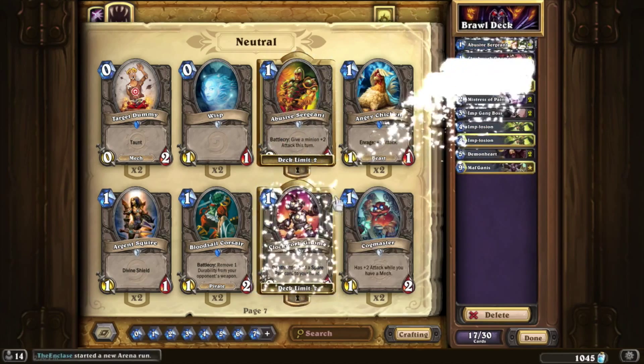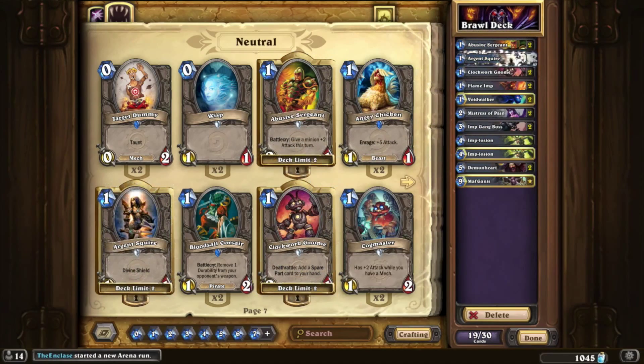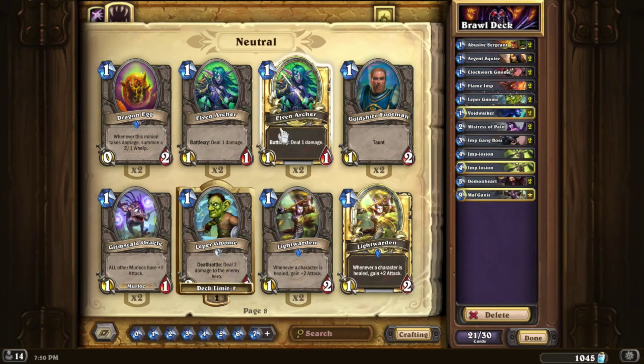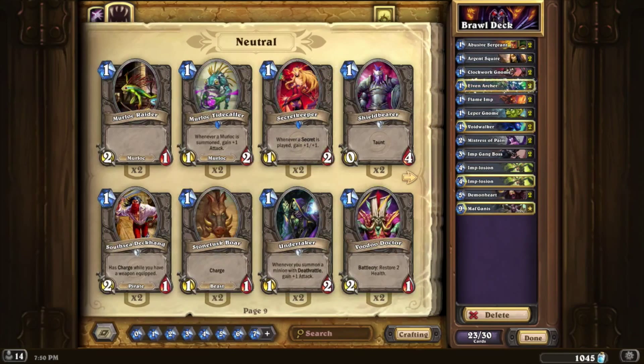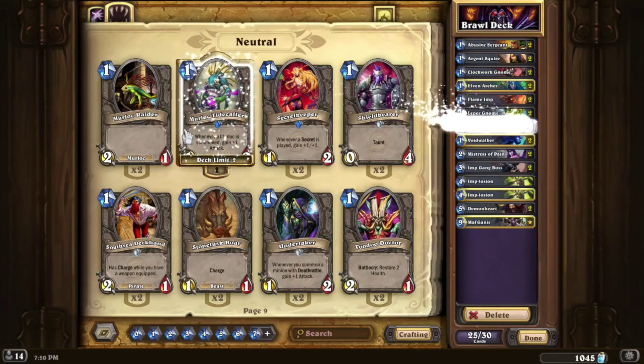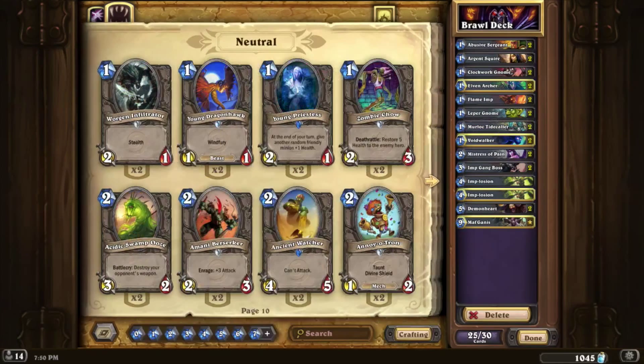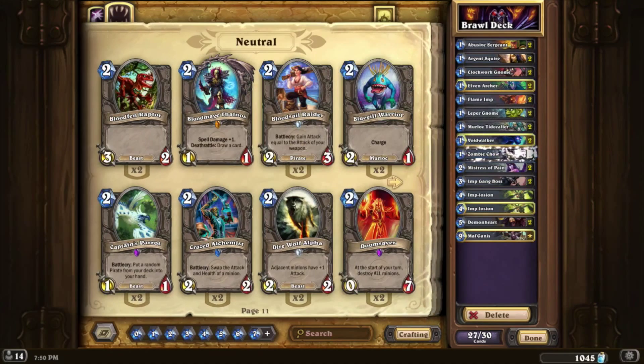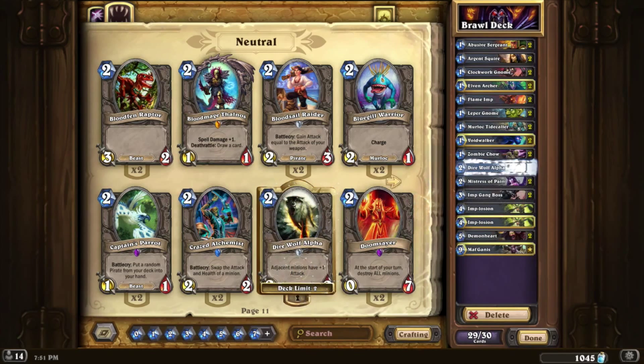We can also kill a 5-5 minion. We have two Abusive Sergeant, two Clockwork Gnome, two Argent Squires, two Libra Gnome, two Elven Archer. We go for the Titan Corners - maybe we will get them out again. We go for two Zombie Chows. At twenty-seven we go for two Direwolf Alpha.